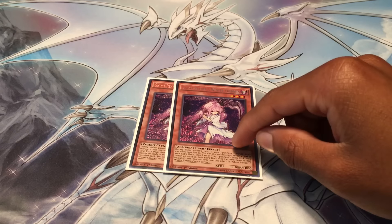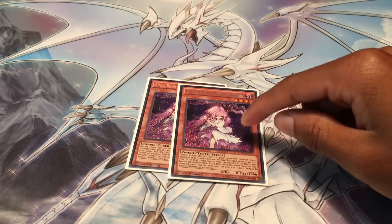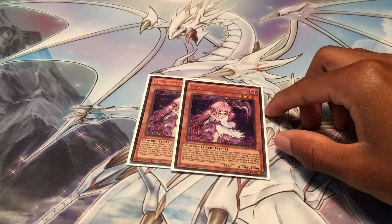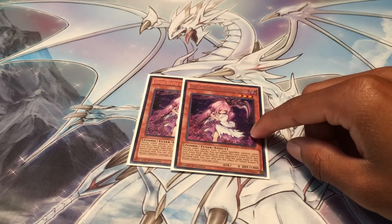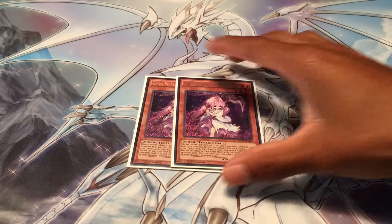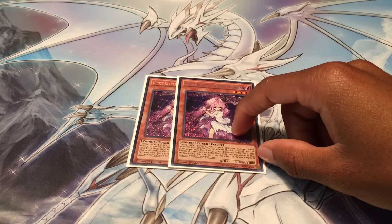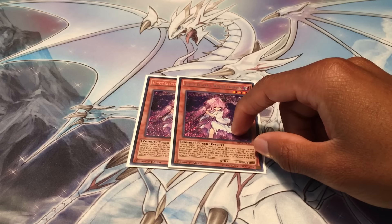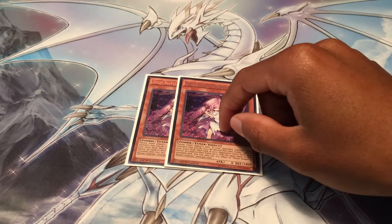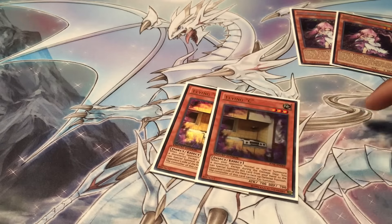For the side deck I played two Ghost Reaper and Winter Cherries - this was probably the worst card, not because it was bad, but because of what I went through to get it. I didn't have any at the start of the event so I went table by table looking for this card so I could side two of them. Then I finally get both of them and I don't even play any mirror matches for a long time. When I finally do, he Ghost Reaper's me and I still beat him. It's pretty decent because if you resolve it you should win the game, but it doesn't guarantee that - you can banish three Dantes and still lose.